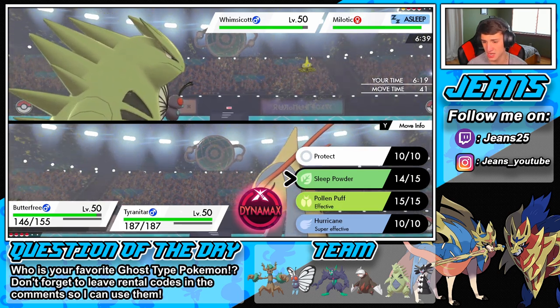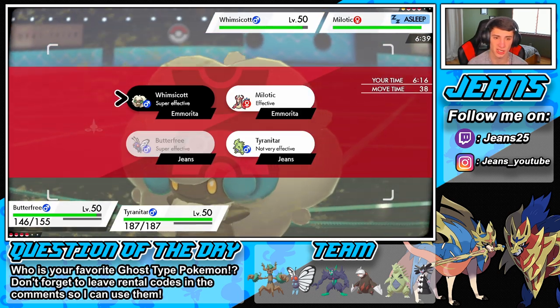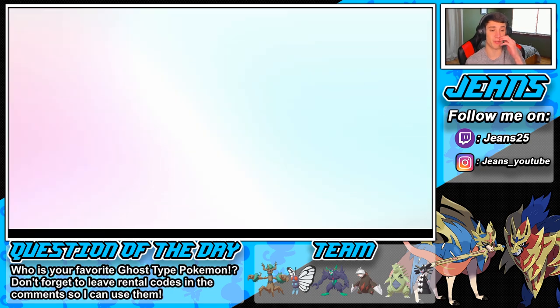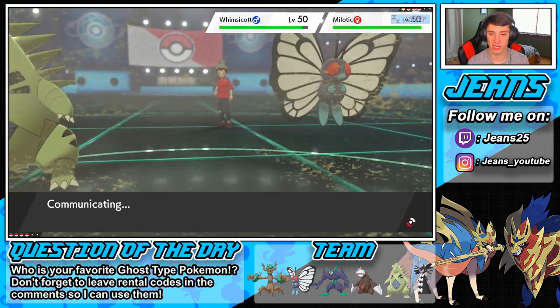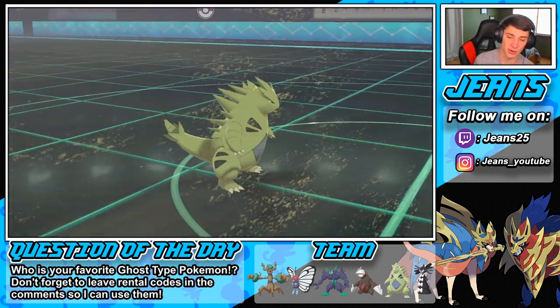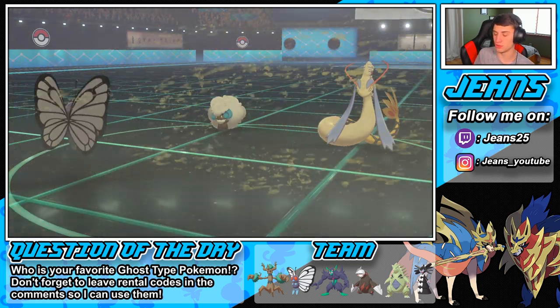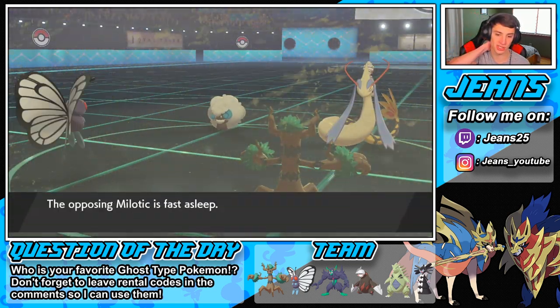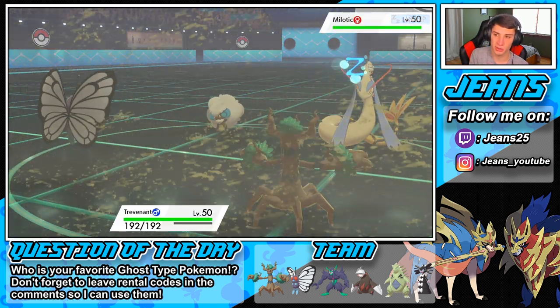We have to Dynamax with T-Tar. T-Tar might actually go first and drop a big rock on this dude. We get the Sandstorm back — no more Drought. I think we're going to try to set up a Leech Seed on Milotic for some health recovery, and drop a nice Rock Fall on Arcanine as it's STAB. Trevenant gets the Leech Seed off — hopefully Milotic is asleep one more turn. We could set up a double Leech Seed.